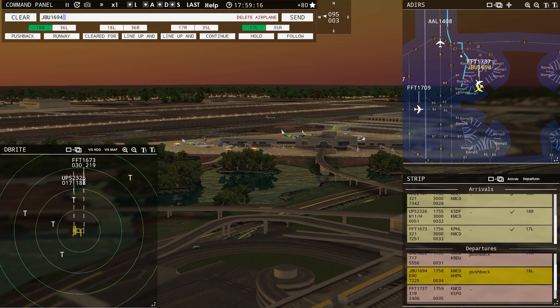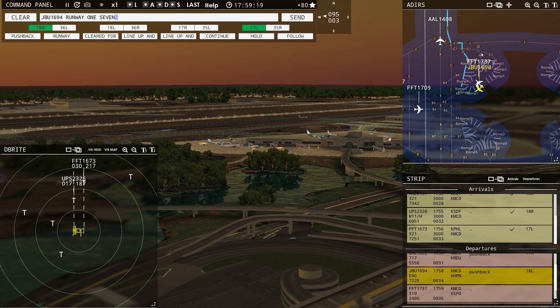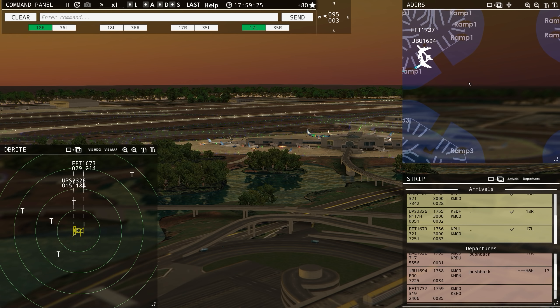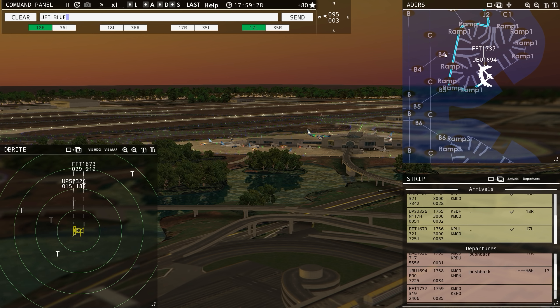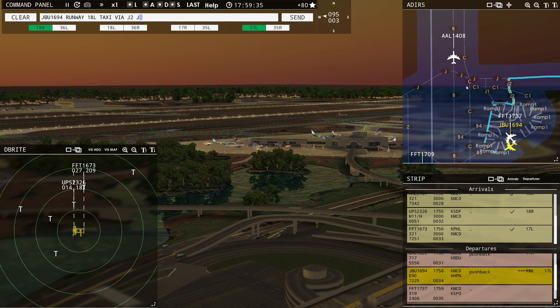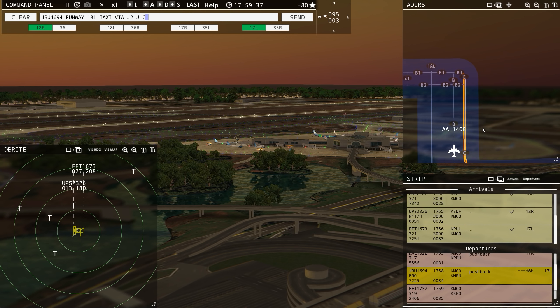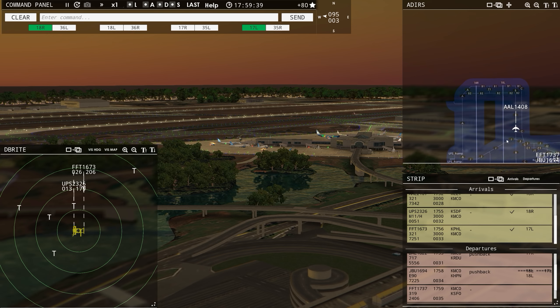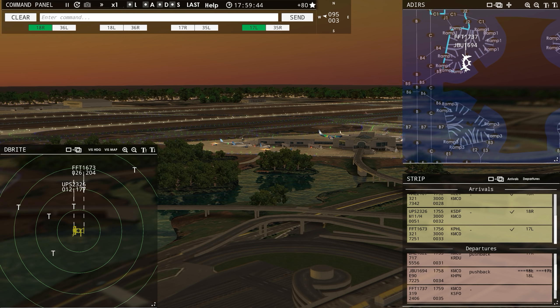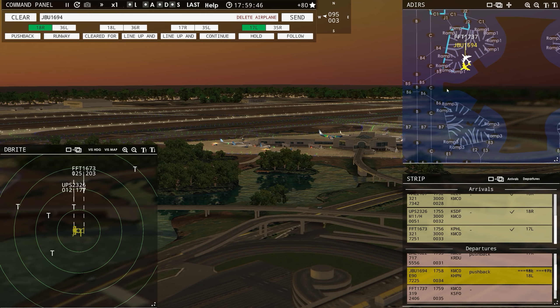JetBlue 1694, runway 18 left — no, definitely not 17 left. Clear runway 17 left — JetBlue 1694, runway 18 left, taxi via Juliet 2, Juliet Charlie, Bravo 1. I think he knows what we want to do now, but I'm waiting for him to get out of there so I can push this other airplane out.